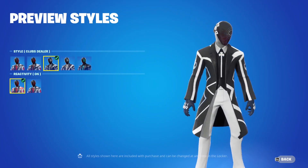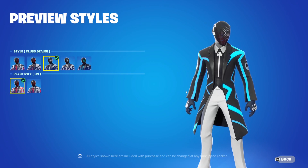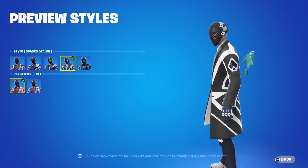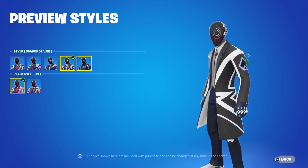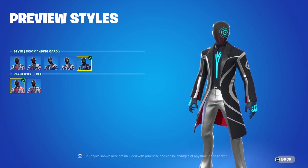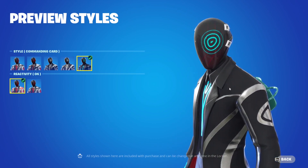Next we have the Clubs Dealer — absolutely beautiful, I like this a lot. I really hope this was available last season; I don't know if people are going to buy it now since a lot of people are just running OG skins. This is the Spades Dealer, and finally the Commanding Card — I assume it's like a joker, but this one has more of a silver feel to it and even the outfit glows in silver.